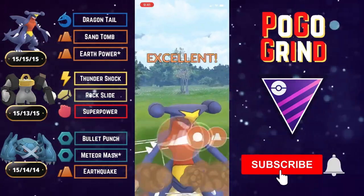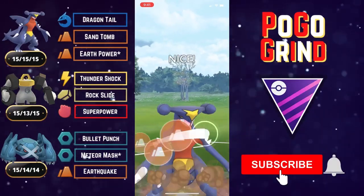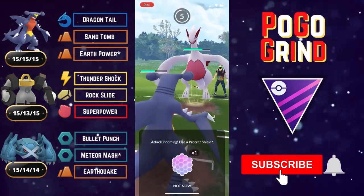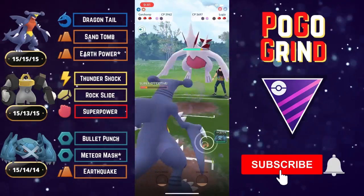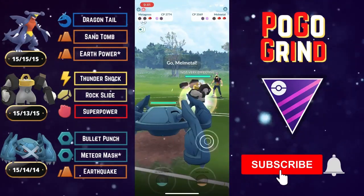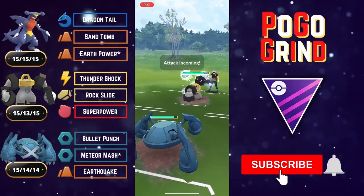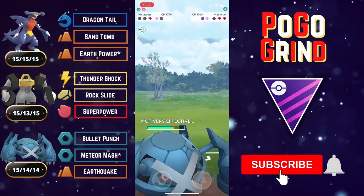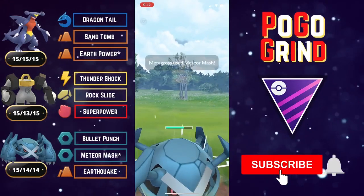We get ahead on energy with Garchomp but they've got Lugia in the back — a problem for Garchomp. It's not a good matchup; they're running Dragon Tail which does super effective damage to us, and our charge moves are resisted. We just look to debuff and chunk away with Dragon Tail, but Lugia is so tanky — it has the highest stat product of any Pokémon in the game, an absolute monster. They take us out. We come in with Metagross as our last Pokémon, needing to call the bait and be smart with shields.